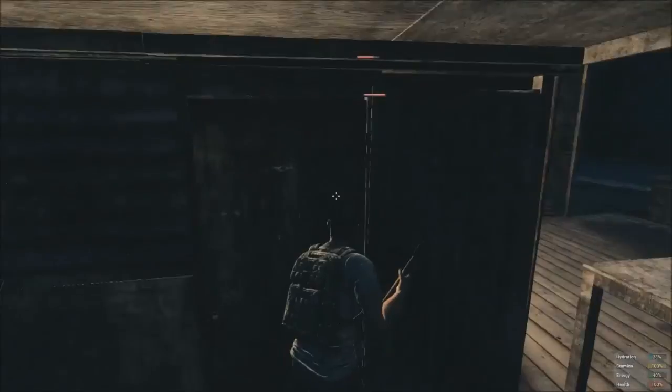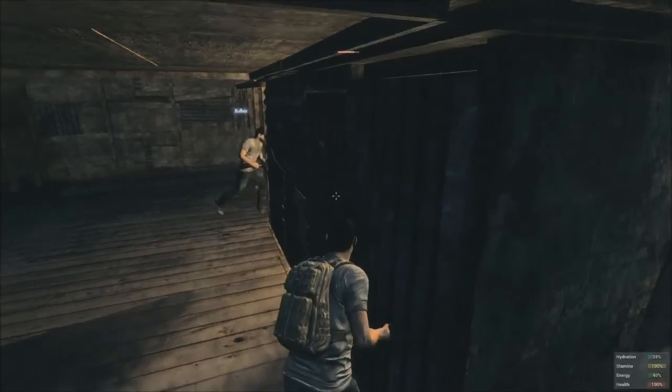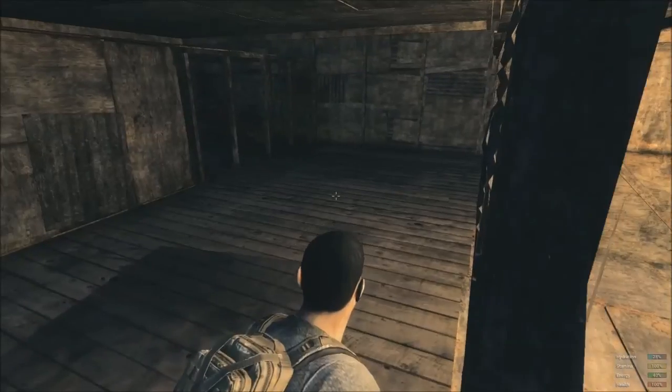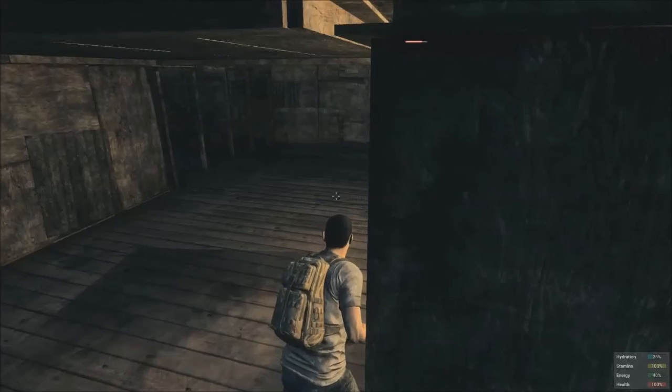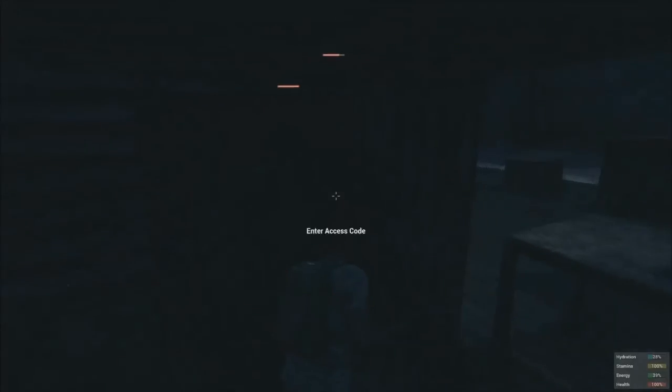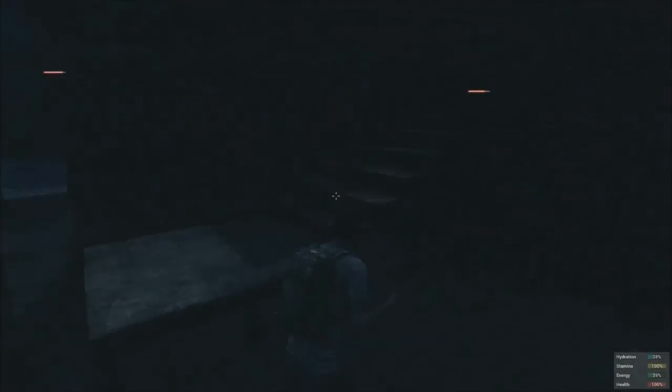After you blow into the base, the next thing you're going to want to do is figure out what room you want to break into if the base has multiple rooms. As you can see here, I'm looking through — kind of glitching through — to see if there are any chests to break into. This is a good way to find out which room you want to target. It's a bit glitchy but it's probably one of the best things to do.